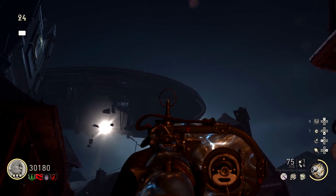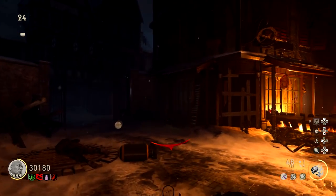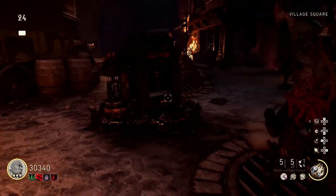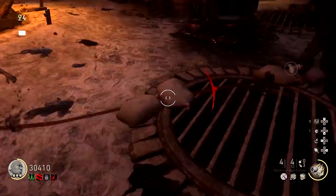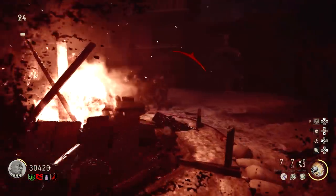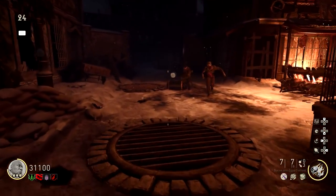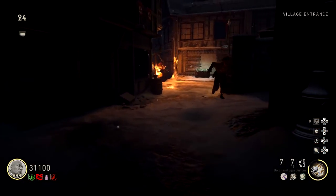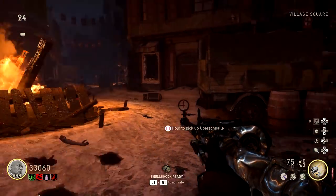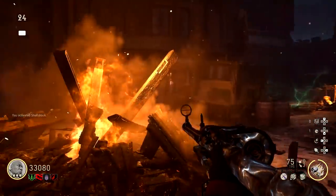The zeppelin is back — shoot one of the yellow lights until a generator falls from it. A bunch of zombies will spawn, but that's fine because you need that. Do laps around the village gathering all those zombies behind you, go to the generator, and start filling it up with souls. Once it's full, a battery will drop.